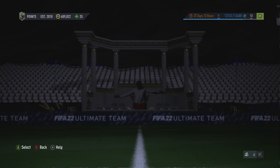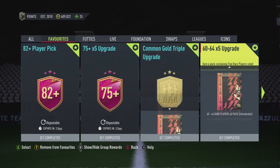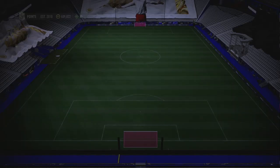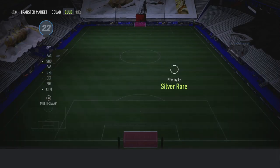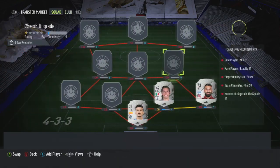Go back to squad builder challenges. You can do the gold common triple to get bronzes, but if you need rares for this I'd recommend doing it with silvers. Here we've got a couple of silver rares — I'm not interested in doing league SBCs anymore, so I'll just put these three in and we're on our way to getting this done.